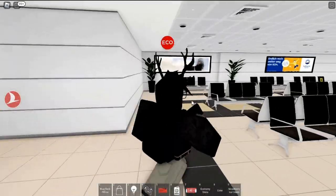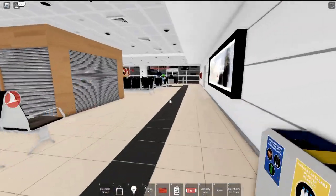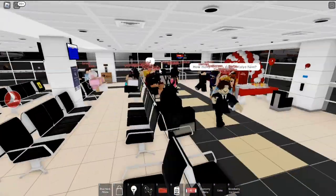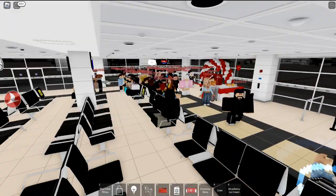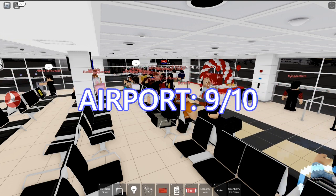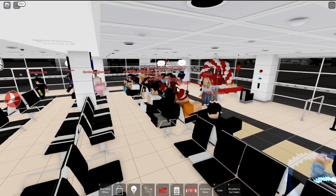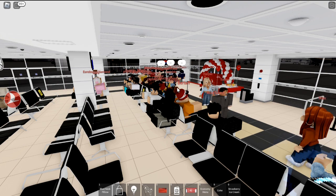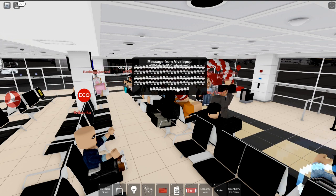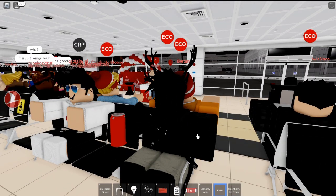There are some more gates down here and some minor shops — nothing that big. Here's the gate we're going to be using. I basically checked out the rest of the airport, so I'll just sit here and wait for economy class to be called. Overall airport rating: 9 out of 10. Mostly because of the exterior, and there was some wasted space — a whole section that was blank — but they did a fantastic job filling the majority of it, from stores to cafes to lounges. The design and layout are impeccable, no cap.